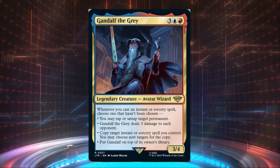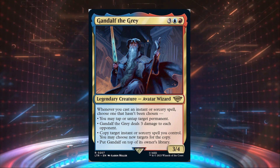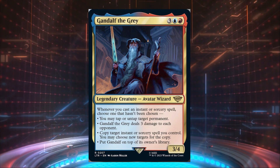By blinking Gandalf, the creature resets and you can choose any of the abilities again when you cast an instant or sorcery spell. While this will certainly sound fun and interesting to some, it sounds like an absolute stacks nightmare to me.